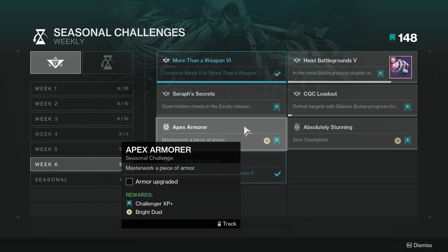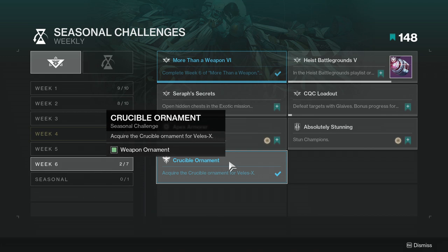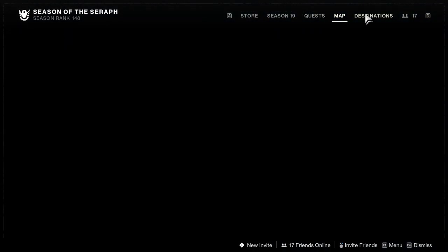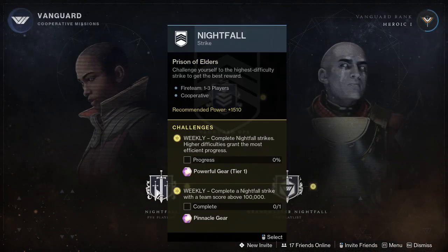Apex Armor Masterpiece — masterwork a piece of armor. It's not hard at all unless you lack materials, and materials aren't hard to get. Just use a regular legendary armor set — you don't have to do an exotic, thank god. Then the Crucible Ornament — acquire the Crucible ornament for the Veleus X. If you played a lot of Iron Banner last week like I did, you should already be done.